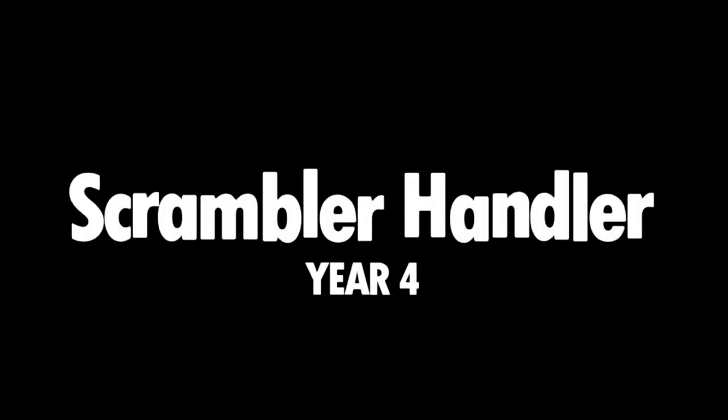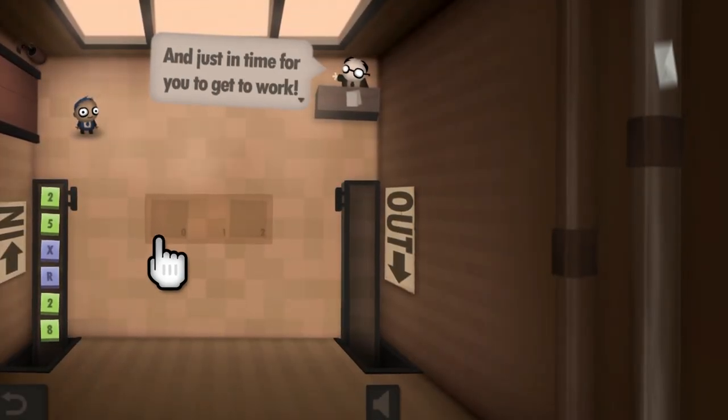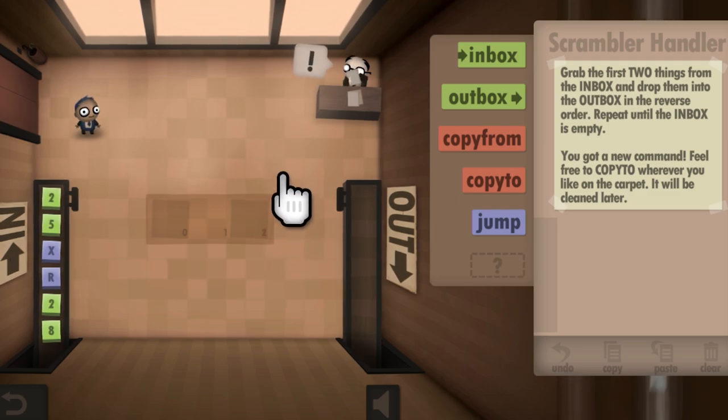Scrabble handler, let's do it. The conveyor system is fixed and just in time for you to get to work — the data won't collate itself. Grab the first two things from the inbox and drop them into the outbox in the reverse order.